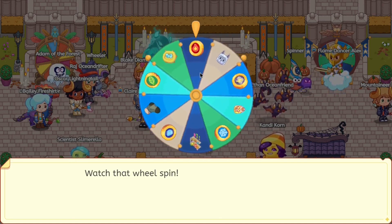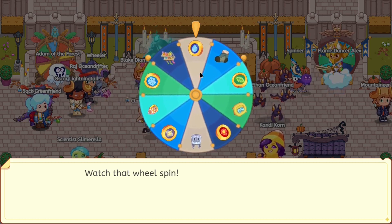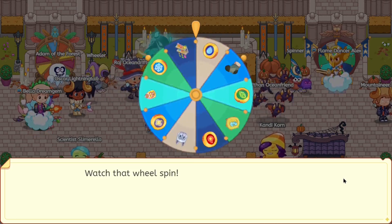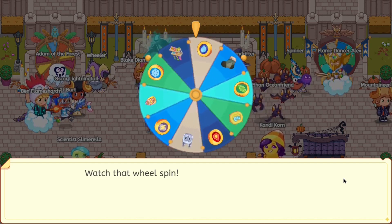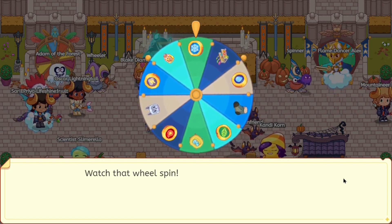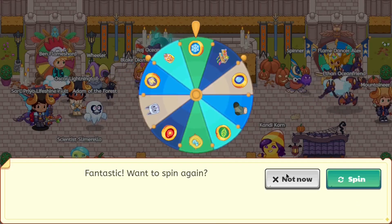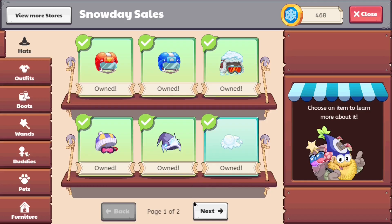Prodigy probably never disclosed what the odds of winning the sparkly puppy are. It seems like they actually removed the Pumpkin Fest candy corn from the wheel, so you can't get yourself an instant 20 candy corn anymore. You have to take the honest method and do like 20 battles to get it — or you could do seven battles, it depends on how many monsters you're facing off against.